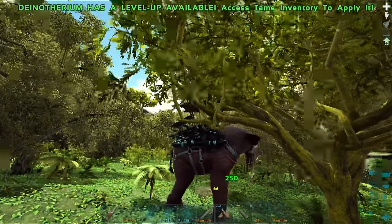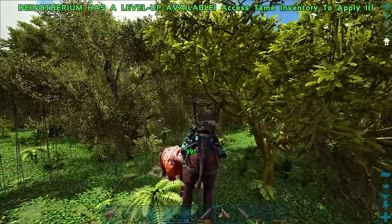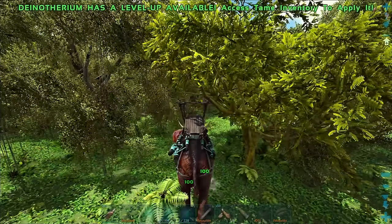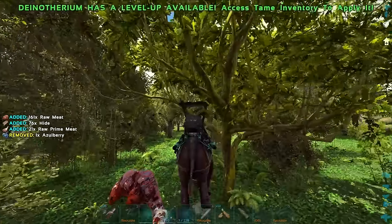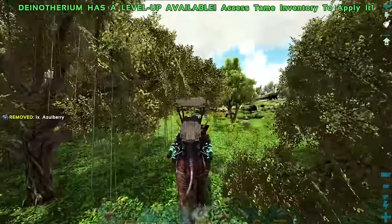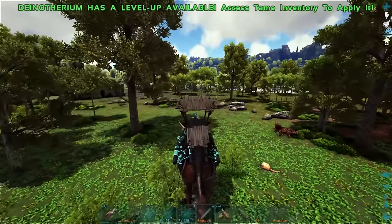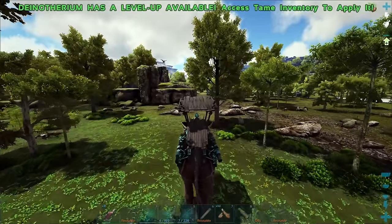I think the trunk is the strongest attack — that thing just did like 400 damage but we can't spam it. Maybe just continuously stomping is best since it hits twice. At some point we definitely need to get a female at minimum, then get a little breeding pair going. I have these things on the cluster super mutated and they are absolutely ridiculous when you get them super mutated.